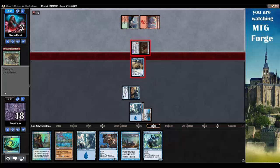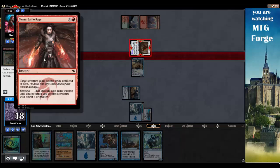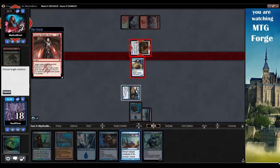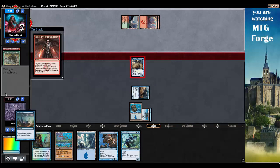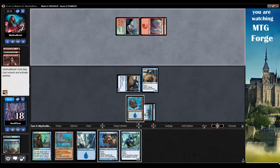Do they have a way to give it Trample? Temur Battle Rage — gains double strike until end of turn. Gains Trample until end of turn if you control a creature with power four or greater. Ah okay, so it's got Trample. Well, we will just Vapor Snag that. My opponent's tapped out — they can't do anything. It's so good.